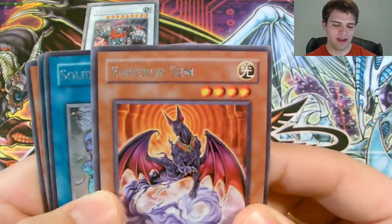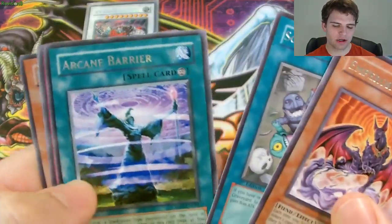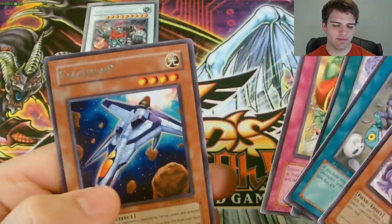And for our Rares, we have Emperor Sim, Solidarity, Arcane Barriers, Polynosis, and Falchon. Alright you guys, thanks for watching. Remember to subscribe for more Yu-Gi-Oh! videos. Simply Unlucky, signing out.